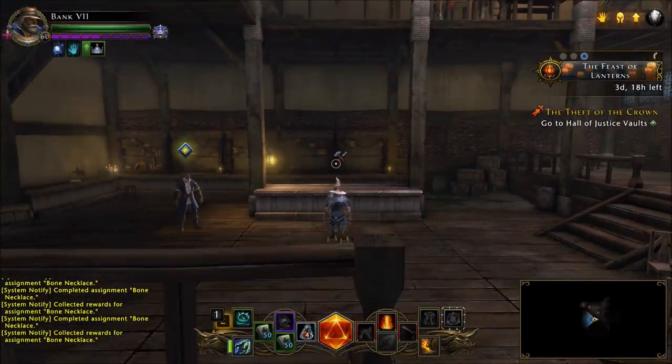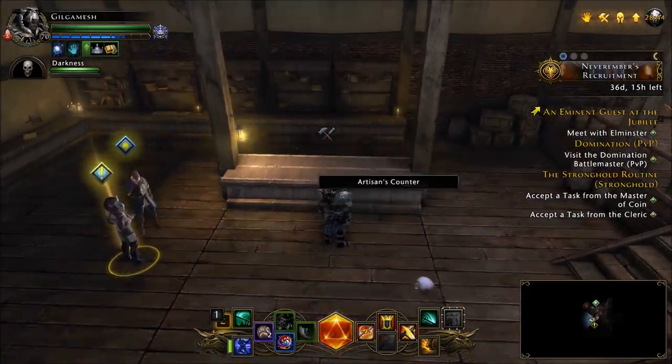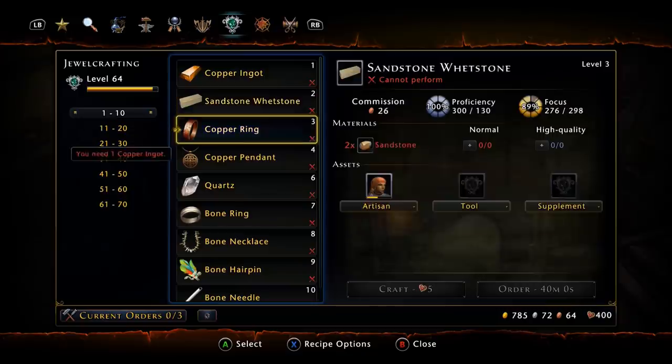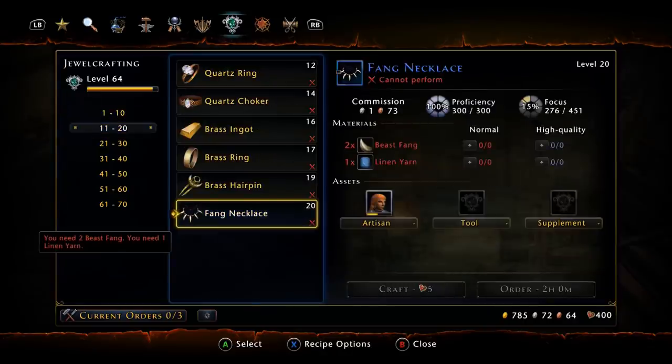Now I'm going to hop over to one of my advanced toons to show you the rest of the overall process. On this toon that has been doing this method for a while: once you're at your crafting table, make the bone necklaces all the way up until level 21.